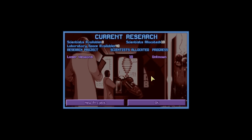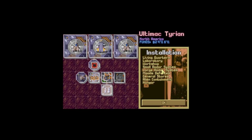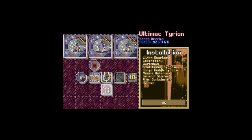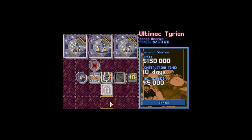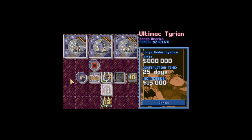Now that we have the research set, the only thing we're going to do is build some facilities. We really need some alien containment — if we get any aliens that are alive, we can't do anything with them right now, so we're going to put that there. We're also going to get some more general stores, and lastly we have a large radar system, which will give us a little bit more range.